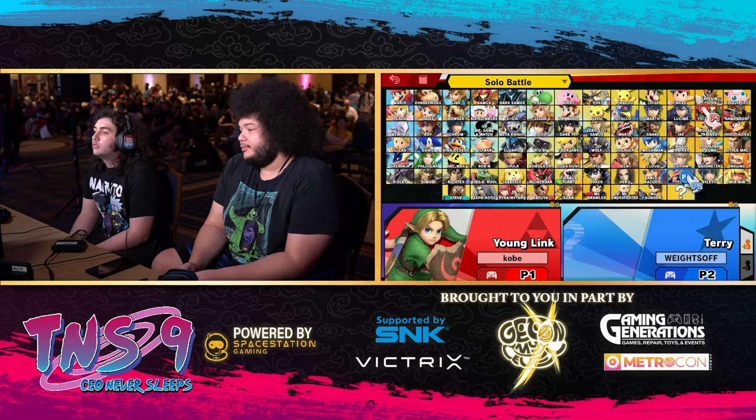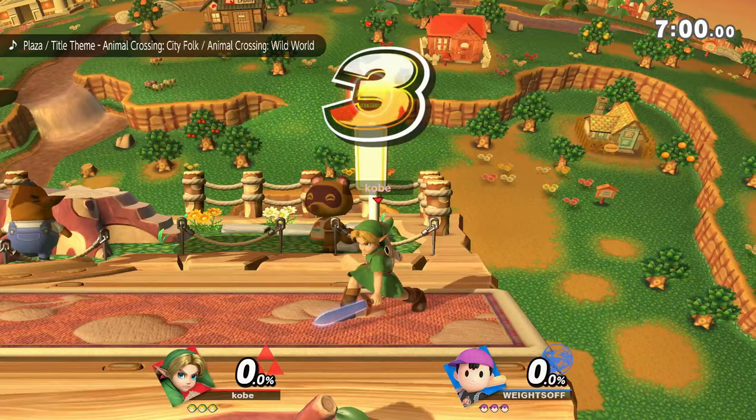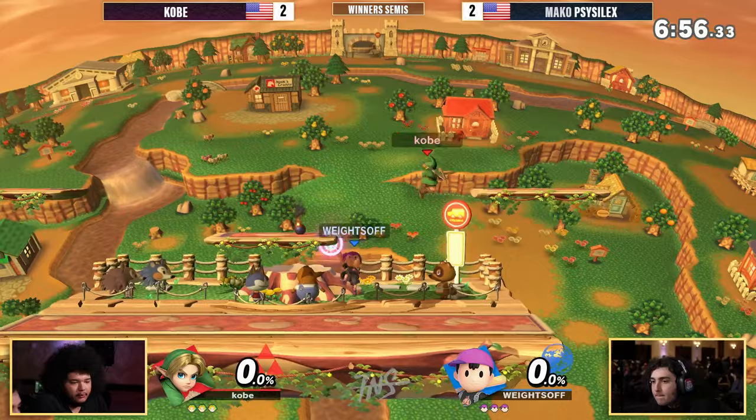It is possible that Kobe could try to play another character — I think Lucina would do a fine job here too. But nope, it's going to be Young Link. He's going to go through and through it. We've won two games with Young Link — certainly we can get a third. But Scythe Selects is making it very difficult. Town and City once again — Kobe okay with the stage choice. Here come the neutral exchanges.